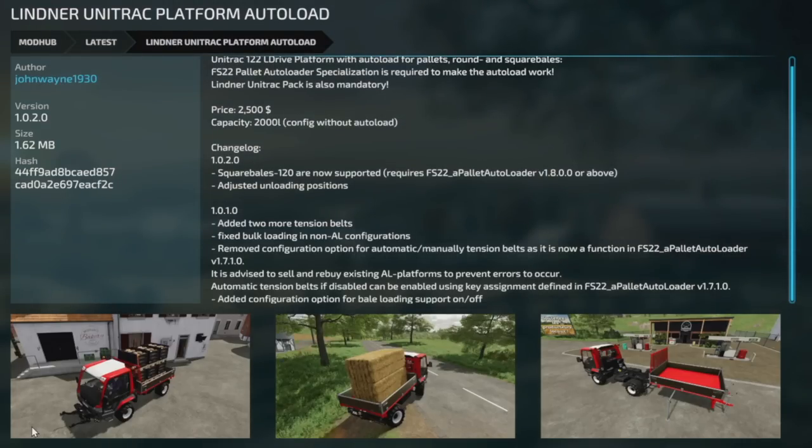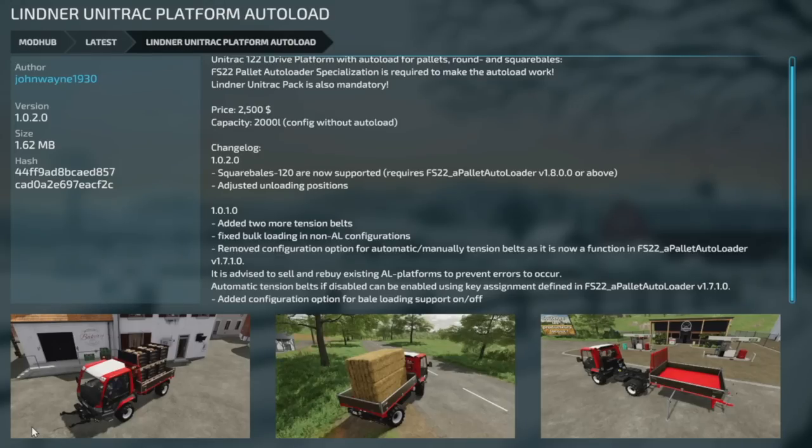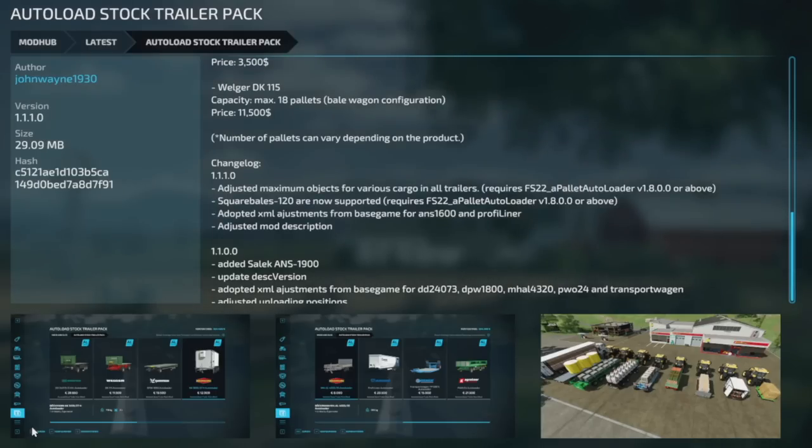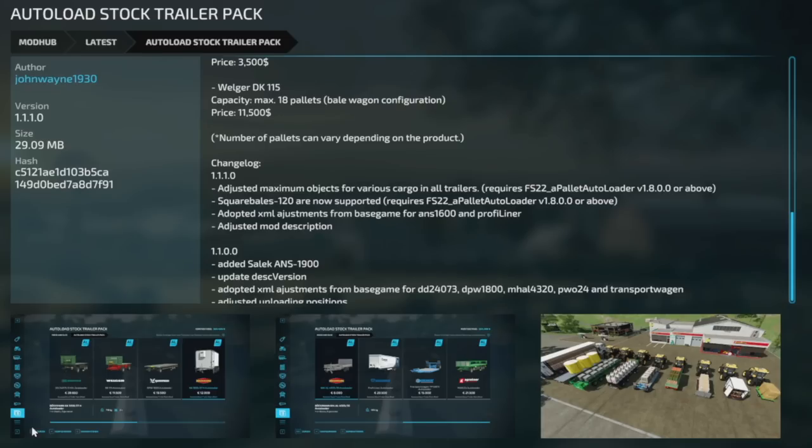For mod updates on PC and Mac: first is the Linder Unitrack Platform Auto Load, version 1.0.2. Square bales of 120 centimeters — the baby bales — are now supported, but this requires the FS22 Auto Palette Loader version 1.8 or above. They've also adjusted unloading positions. That Auto Palette Loader is a mod I definitely have installed on every save and highly recommend. Also updated is the Auto Load Stock Trailers Pack, version 1.1.1 — adjusted maximum objects for various cargo on all trailers, square bales of 120 centimeters now supported, and XML adjustments from the base game for the ANS 1600 and the Profile Liner.